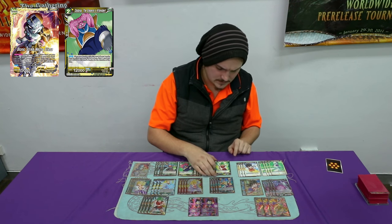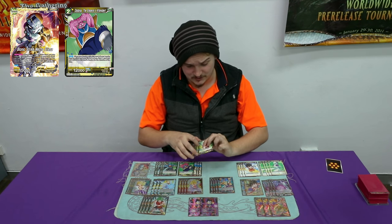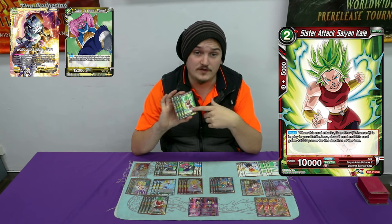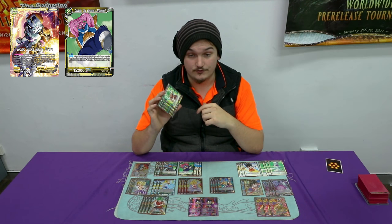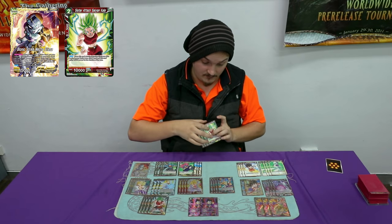I play four Sister Attack Caol. If you don't know this card, when you attack with this and you have another Universe 6 on the field, you draw a card and it gains 5k. Very strong card.